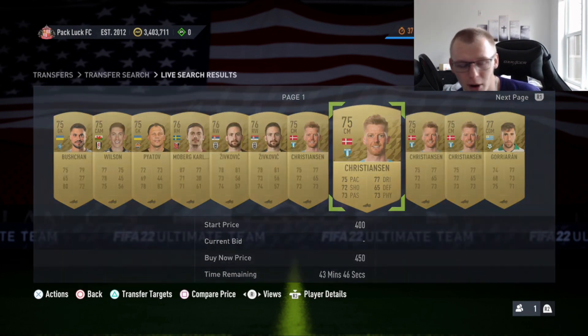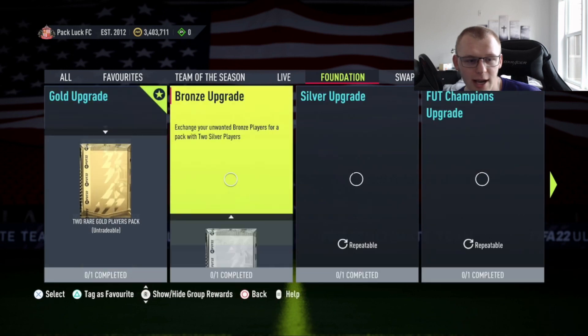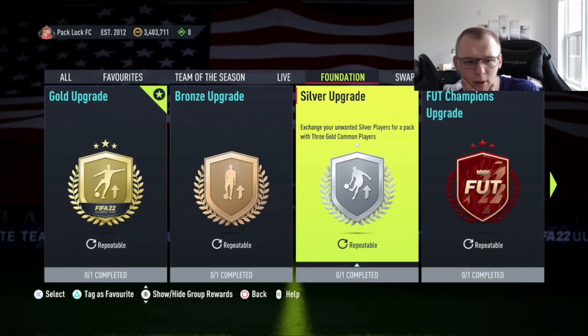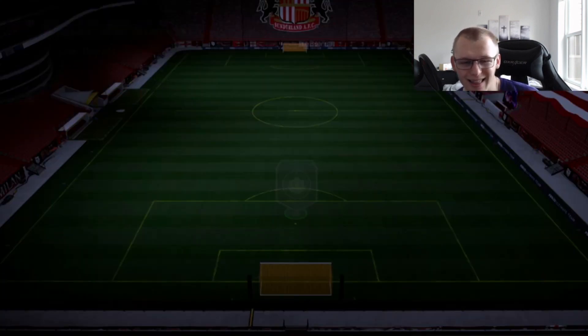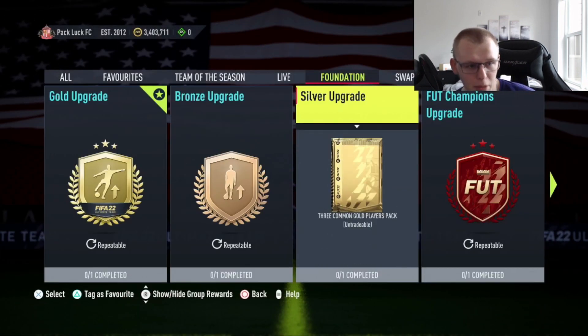So if you're struggling to win common golds or they seem super expensive, you've got a couple other options. I would go to the Foundation section. If you have any silver untradeables or random silvers laying around your club, do the silver upgrade. All you need is 11 silver cards — rare or common, doesn't matter — as long as you hit 30 chem. This gives you three common gold players. So for the 80 plus top leagues player pick, you could do three of these which is 33 silvers and gets you nine common golds. These common golds can then be put into that player pick.